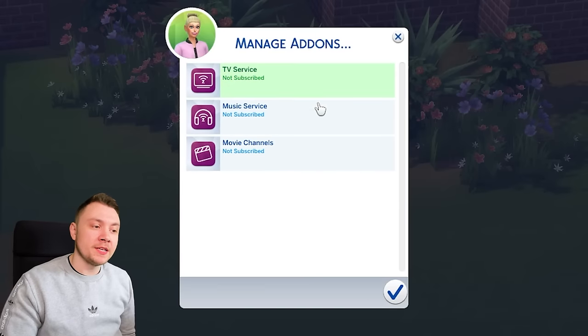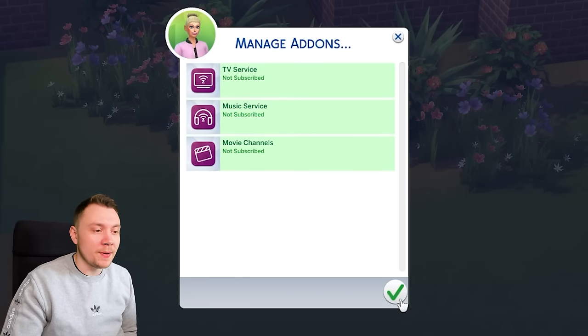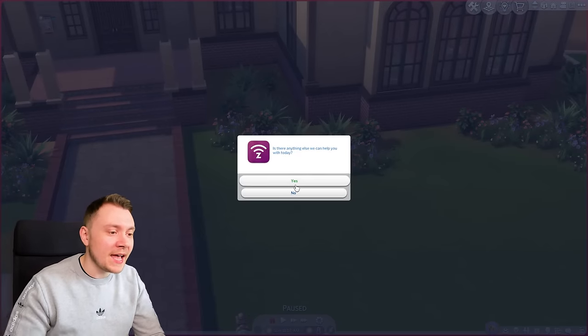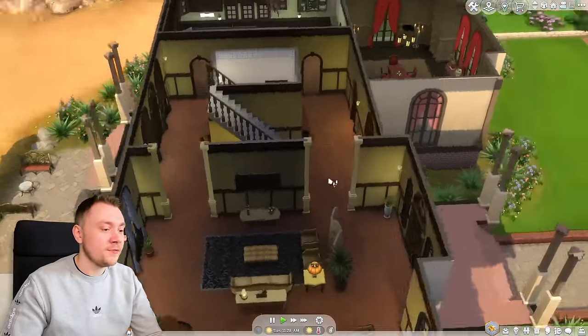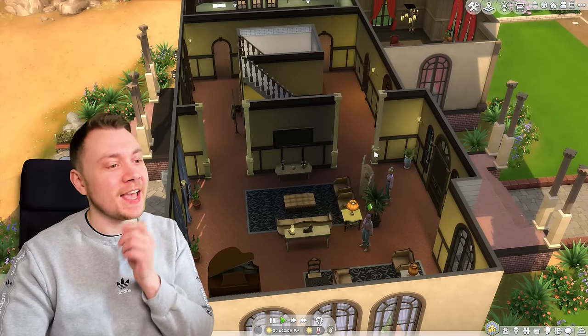With the Sims Link installation, you can manage different add-ons: TV service, movie channels, music — we can click on all of this. They're coming tomorrow to fit it all, which is really cool. You don't really have to try hard to manage money in this game, but this mod actually makes it so you have to try harder.